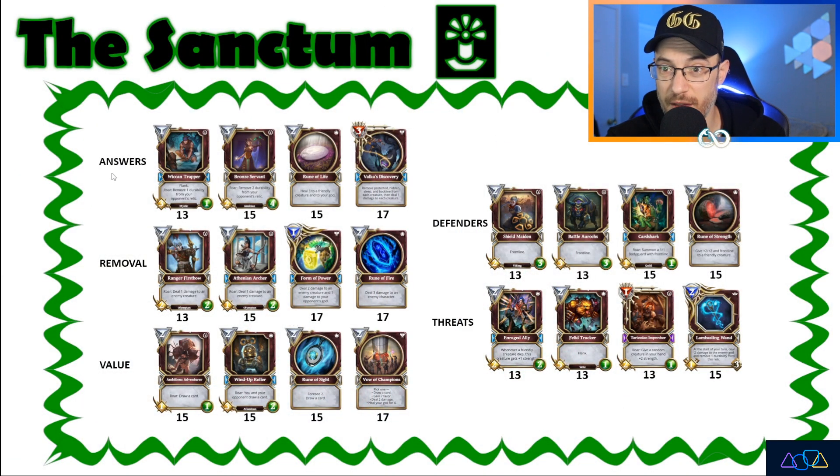Here are the five Sanctum decks. I've ordered them conveniently in order of importance of remembering. However, the Sanctum is very situational. If you're up against Hidden Rush or against a Relic combo deck, getting some extra frontliners is the most important thing. If you need a little extra reach, getting the Lambasting Wand can always be helpful. The Answers deck is really the most important deck to memorize because it has Relic Removal, which is useful in almost every game, and Valka's Discovery, which can get rid of Sleep and Hidden. So two very key things you can get rid of with Valka's Discovery.